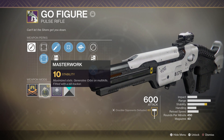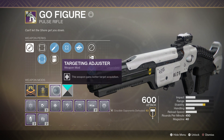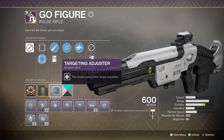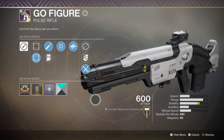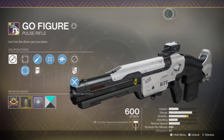For the masterwork we have Stability, which is pretty nice because these weapons usually need a lot of stability since they tend to kick quite a lot. And lastly we have a Targeting Adjuster mod to get even more aim assist and make the weapon extra sticky. So yeah, this is my god roll Go Figure.